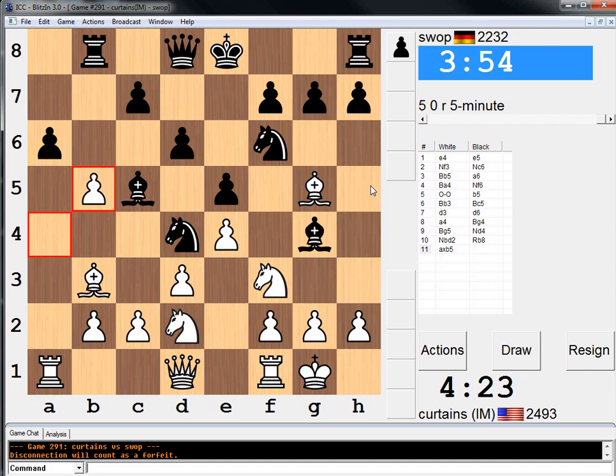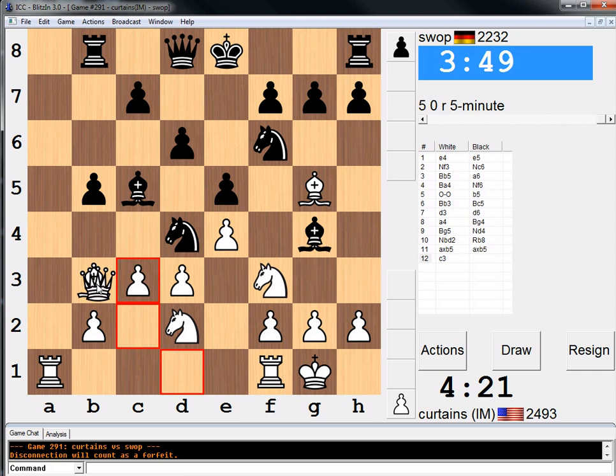You know what? Let's end this pin once and for all. I'll take with the Queen, I think. Get out of the pin. And he gets the two Bishops, so... You know what? Let me un-pre-move that. Just thinking about taking with the Knight instead. But I'll take with the Queen.